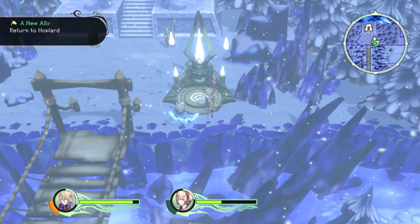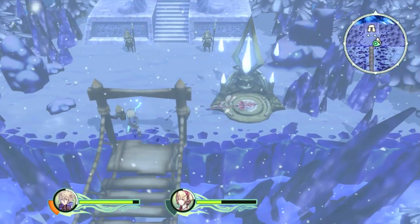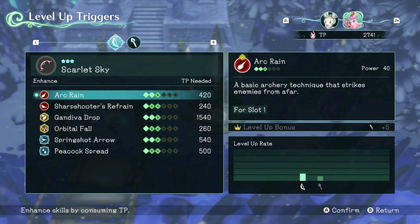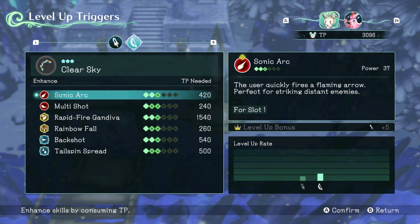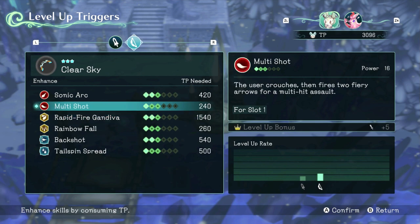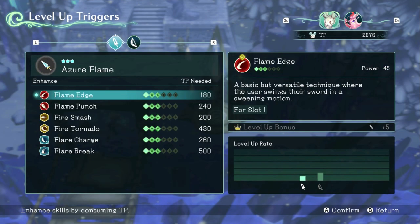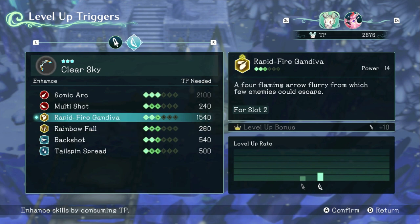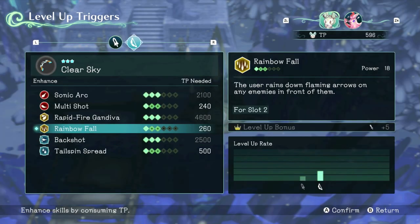It says to exit to the lands and return to Hoplard. Should I fast travel? Probably not — I should fight and keep getting some levels. My weapons can now go up to level 3, apparently. This is actually really expensive — things are getting pretty expensive. I've been using the bow mostly, with Sonic Arc. Each character has separate TP — I don't think I clarified that, but they each have their own. So maybe I should upgrade all of them.